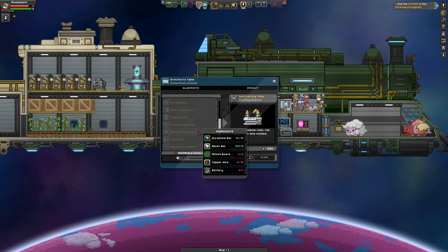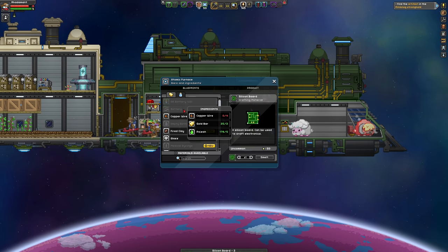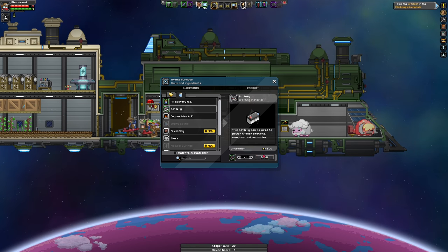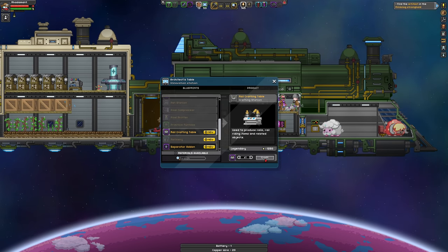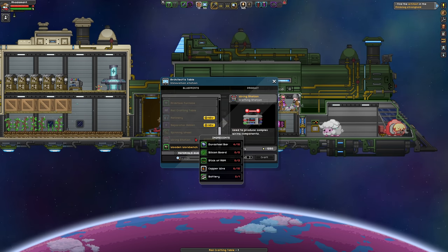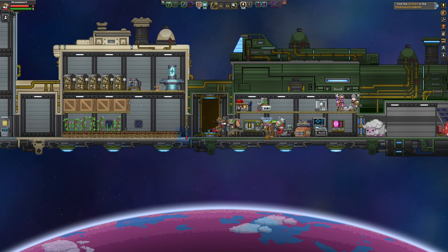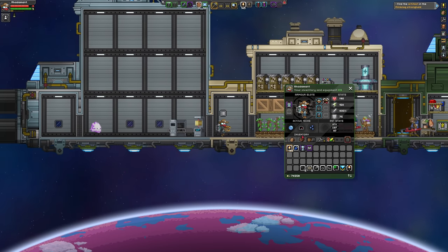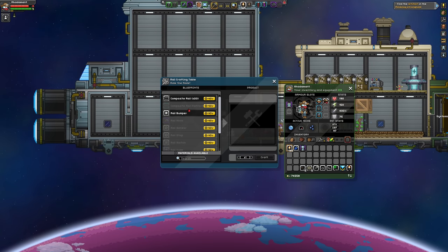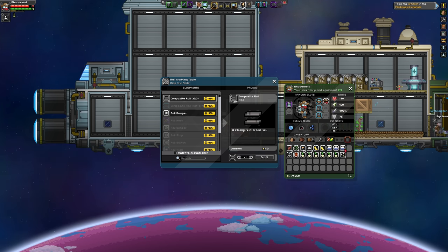The rail crafting station is battery, two boards, and a bunch of wires — got it. And then the wiring station is the last one I need to make, which requires sticks of RAM that I don't believe I have — I would need to do some space missions because I have only one stick. So I won't worry about that right now. I actually have four Durasteel left, so this is proof that yes, I did need a lot of Durasteel.